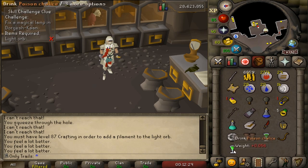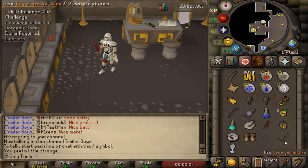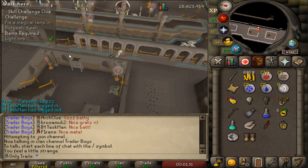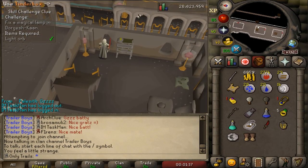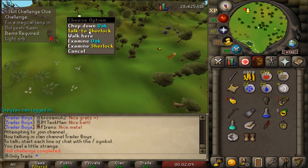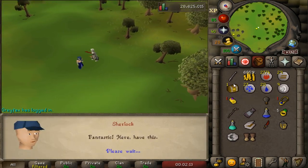I have two more poison chalices - if I don't get the boost I've got to go all the way back to Camelot. It's not even doing anything... yes! Oh my god, how lucky am I? That's crazy. Oh my god, there it is - that's the broken lamp. Hopefully I can just put it in and then light it. We did it! Skill challenge completed!